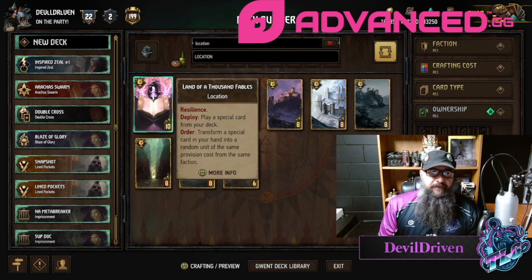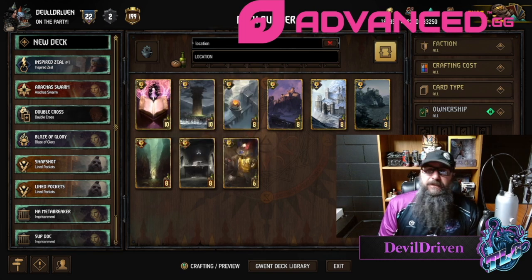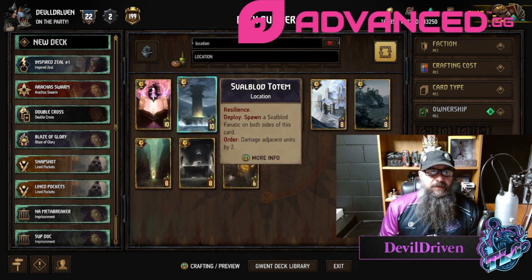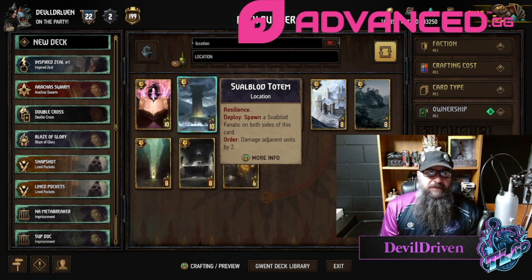Blood Totem is kind of cool now — it's resilience, spawns a small Blood Fanatic on both sides, and then you could damage later on. I guess you could play the unit that damages the little skulls and get some value out of it that way on a carry-over play.